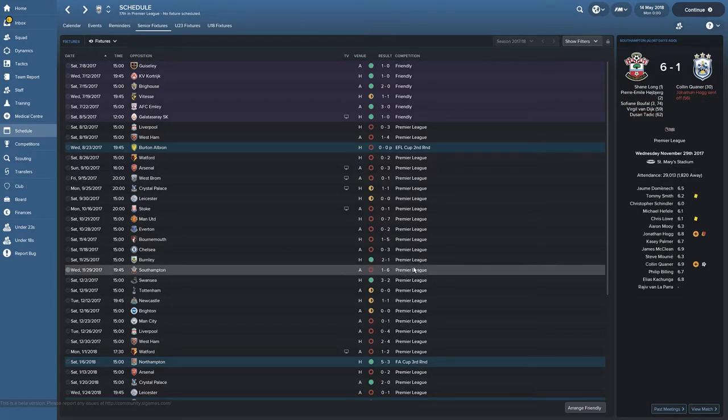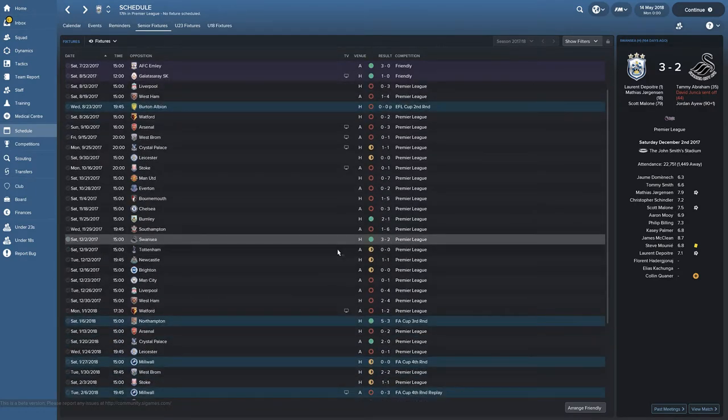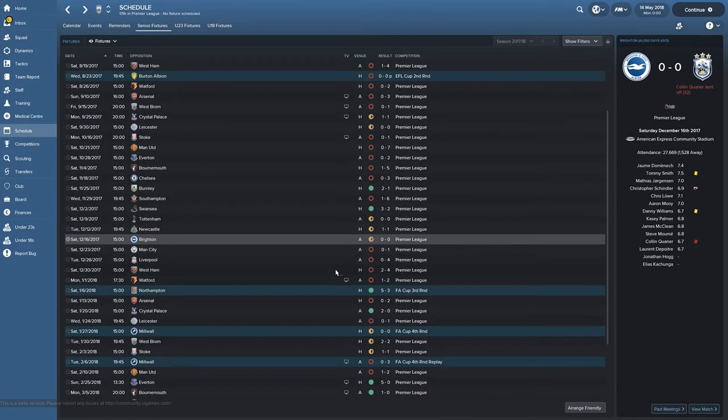Next game we lose 6-1 to Southampton — one player sent off, just terrible all around. Then starting of December we win 3-2; this game is pretty crazy as well, we start pretty well and they get one of their players sent off — this is where our season kind of starts. Then we drew against Spurs even though we had a player sent off, drew against Newcastle 1-1, drew against Brighton even though we had another player sent off. We had a lot of players sent off this season.